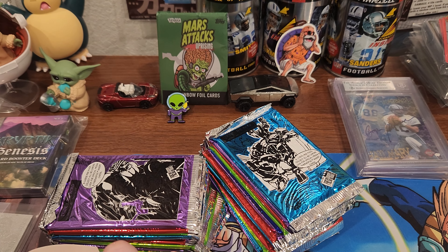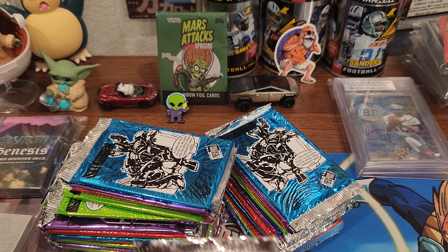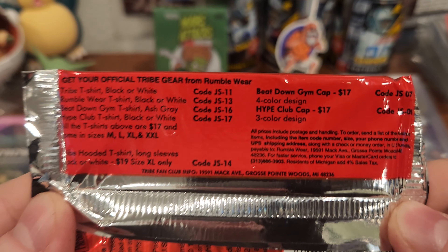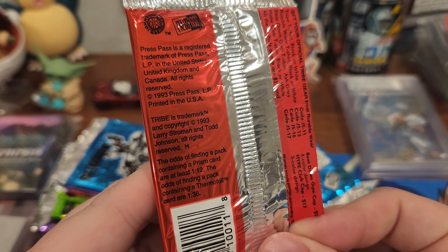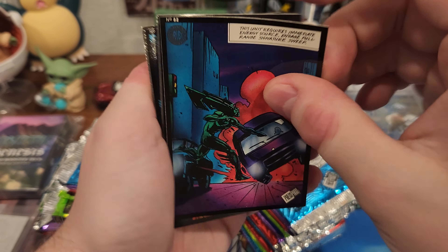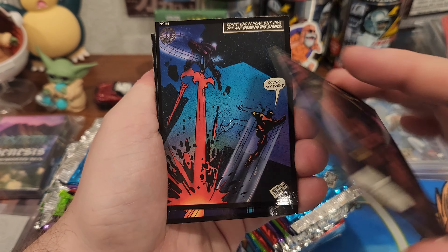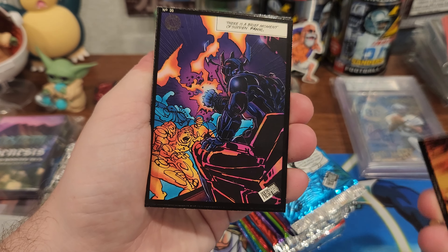Looking like some rainbow friends. Let's get right into these. The fronts are like comics and the backs make — I guess there's like nine, because you put them in a binder. So they got like ninety cards and nine pocket pages would make nine posters.